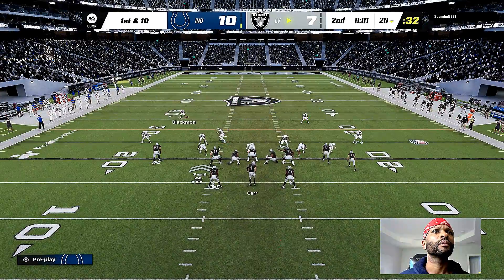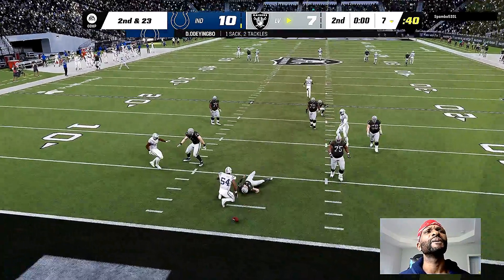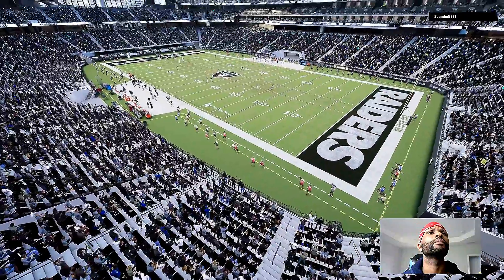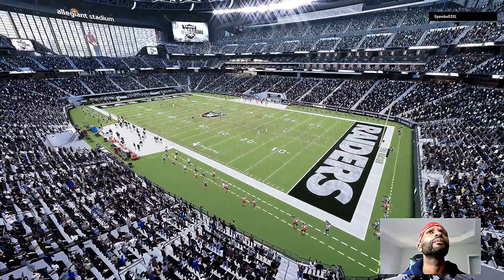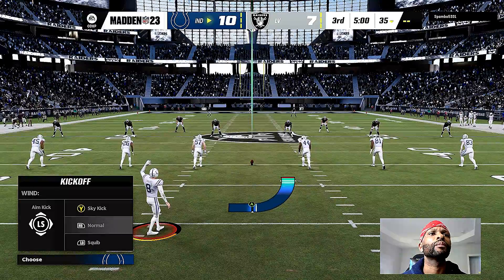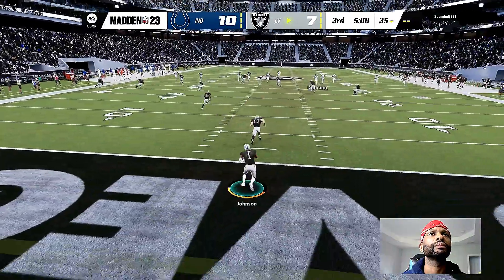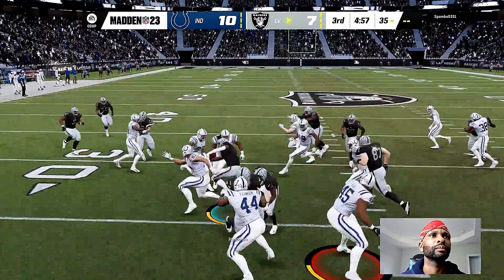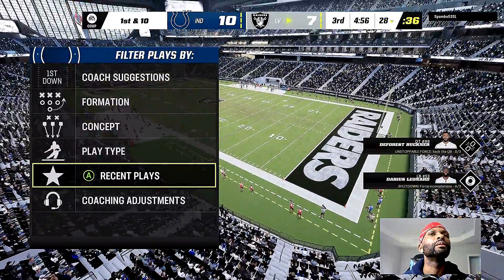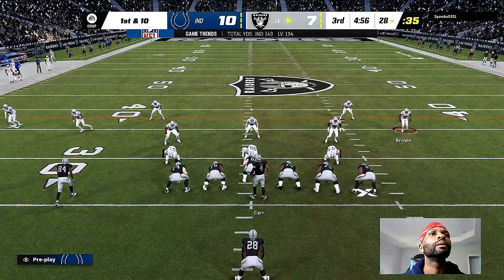Sanchez on to punt — he sends this one away and it'll hit in the end zone, too much leg, that'll be a touchback. The Raider offense set to get this drive started — one second remaining — and he's going to go down, couldn't get a throw off with the pressure. Maybe that was for the best, as that brings us to the end of this first half. Just a field goal separating these two teams at the break as we send you to our EA Studios for the halftime report.